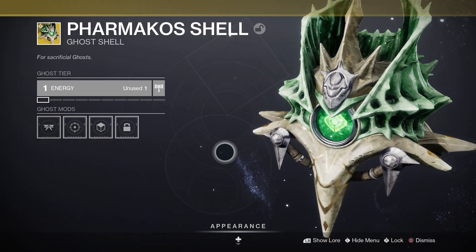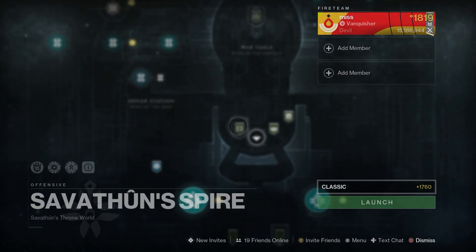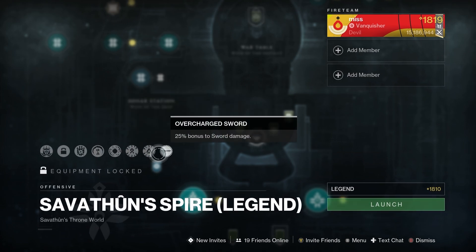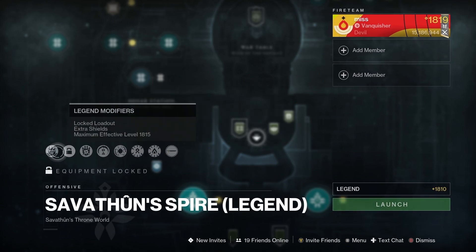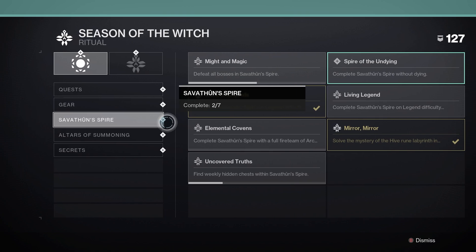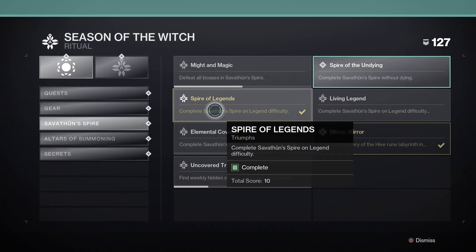You're probably wondering, how do I get this shell and how did I not know this is in the game? Well, everyone knows the seasonal activity Sabbath, but did you know this week they added a Legend version that is much harder, at 1810 light, with its own specific modifiers? This is what you need to do to get it — it is a guaranteed drop on your first completion. If you complete it and don't get it to drop, make sure you claim the triumph for completing it, because that's where it actually comes from.